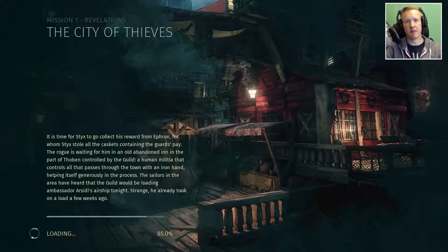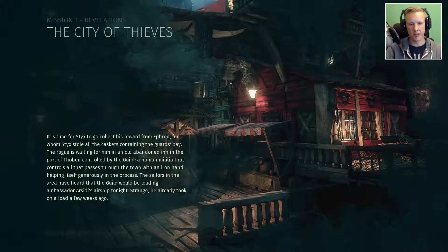I've got a contract to finalize with that salty old fart Efron. No doubt he's hanging around that beat-up tavern east of Thoban. Mission 1: Revelations. It is time for Styx to collect his reward from Efron, for whom Styx stole all the caskets containing the guards' pay. The rogue is waiting in an old abandoned inn in the park of Thoban, controlled by the guild — a human militia that controls all that passes through the town with an iron hand, helping itself generously in the process.